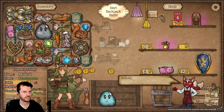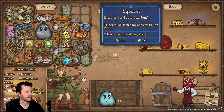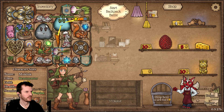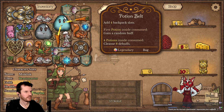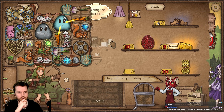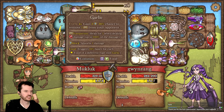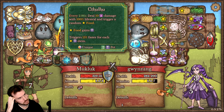Space would be the issue though. Let's try that — oh, lock the cheese. Draconic orb used to be so powerful — the next five hits are crits. You know I saw the Cthulhu earlier and I got excited because I recognized it. What does it do? Every 2.8 seconds deal 10 ability damage with 100% lifesteal and trigger a random food buff.